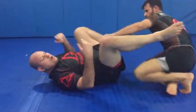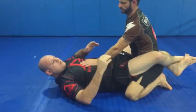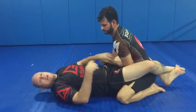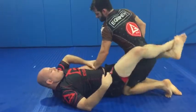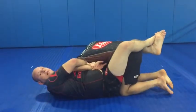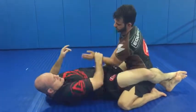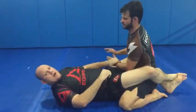Some of you are going to have trouble getting the initial grip — here's a troubleshooting tip. If he's square with you and starts tucking his elbow back, it's very difficult to get this grip. You need to wait until he profiles, because then that arm comes off and the grip becomes available.